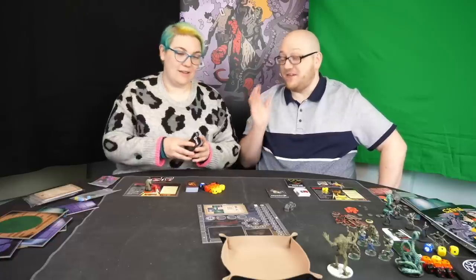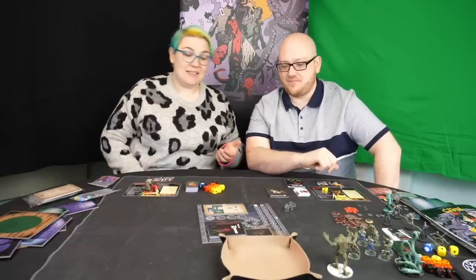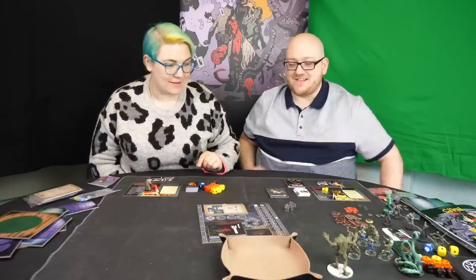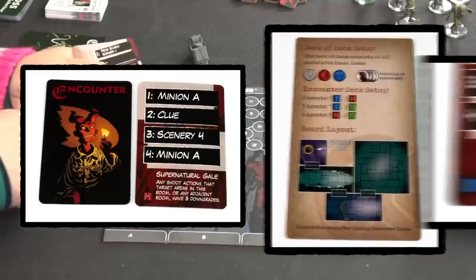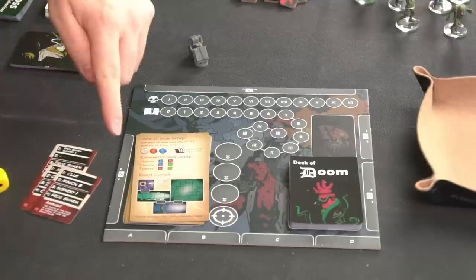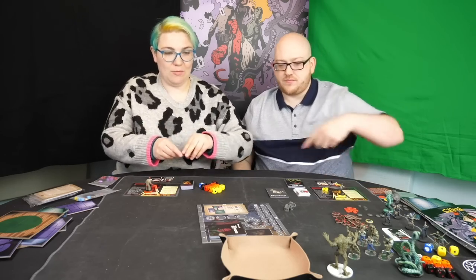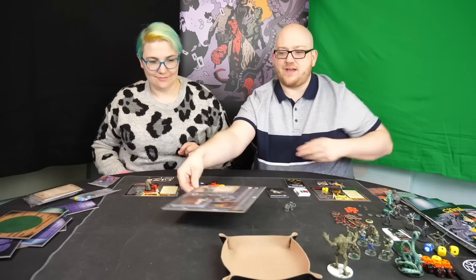Don't go thinking there's only six things in the box — there's a lot of stuff. The deck of doom gives you replayability, using different agents gives you replayability, and the unpredictable nature of how enemies behave gives you replayability. Another thing that gives replayability is the encounter deck. We're setting up the encounter deck now — there are two agents, so we get one blue card and two red cards. You shuffle all blue cards together, draw one at random, then draw two red ones at random. Those get shuffled together without looking at them, and our deck is prepped and good to go.